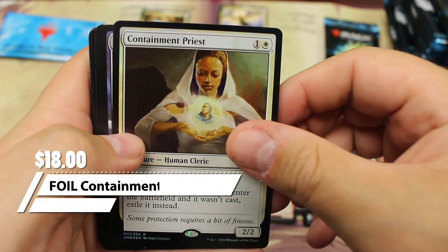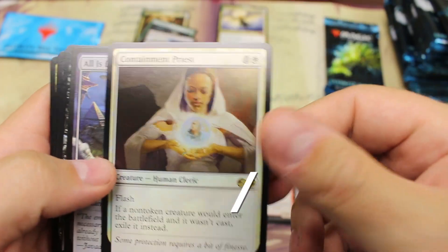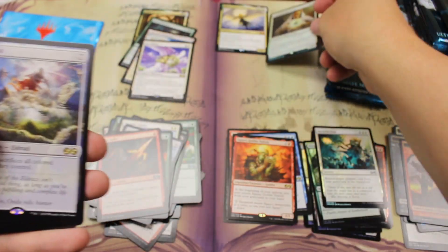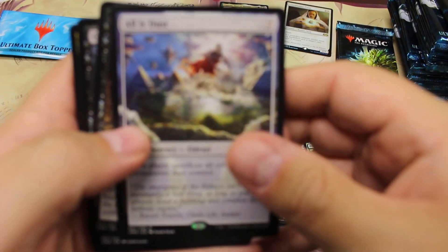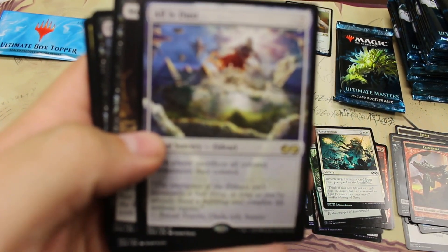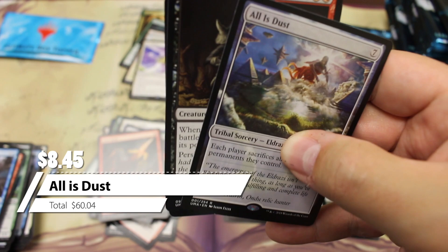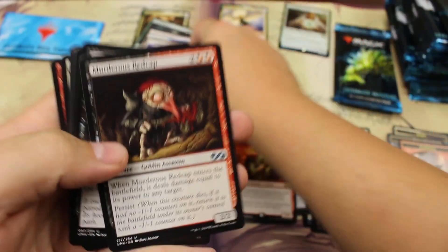Nice foil Containment Priest — that's very nice, our first foil rare. That should be worth ten to fifteen bucks because the Containment Priest I think is worth about five bucks or so. All Is Dust — I want to say that's about an eight dollar rare.